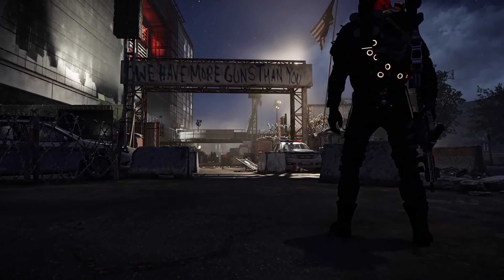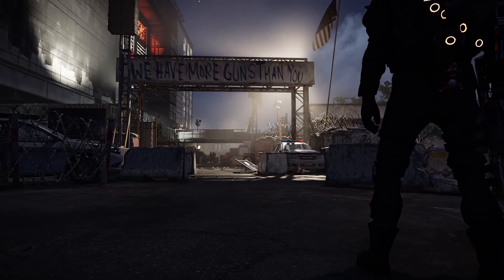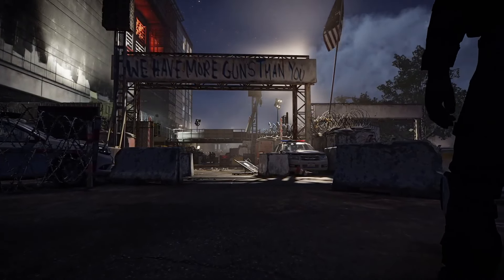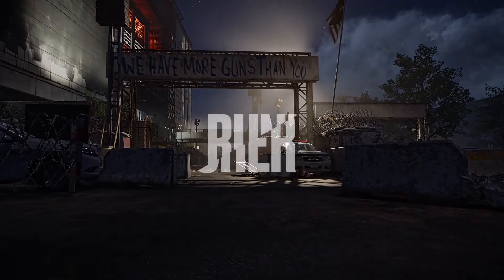Hello my beautiful and amazing people, badass dark zone agents — Uncle Butcher in the building with a new, never-done-before setup where you have a ridiculous amount of protection from elites, and your Dark Winter has almost 70 bullets.